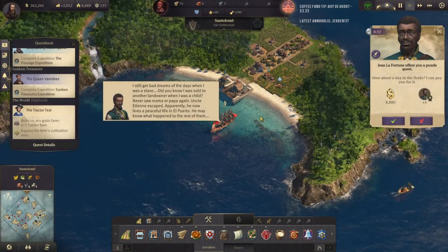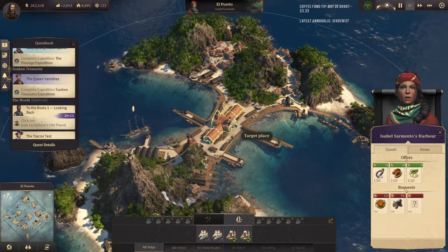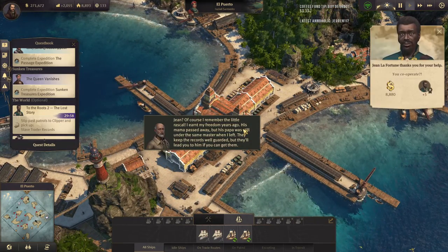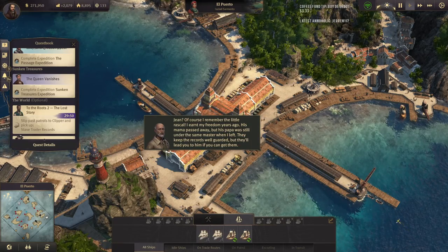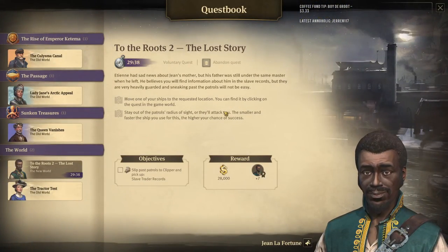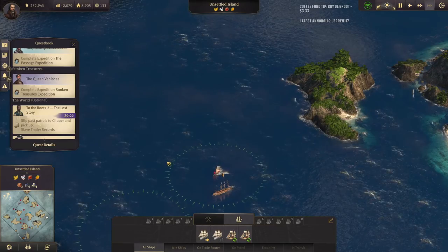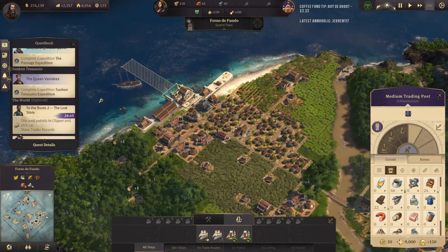A puzzle quest - one of his special quests. Jean's old friend. Here we go - you cooperate! Of course, I remember the little rascal. I earned my freedom years ago. His mama passed away, but his papa was still under the same master when I left. If I keep the records well-guarded, they'll lead you to him if you can get them. So we have to slip past some patrols down here and get some slave trader records. Interesting - so Etienne has sad news about Jean's mother, but his father was still under the same name. So we are doing a special quest for him - we are trying to help him find his father. I love little things like this.